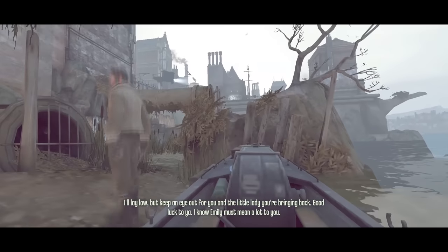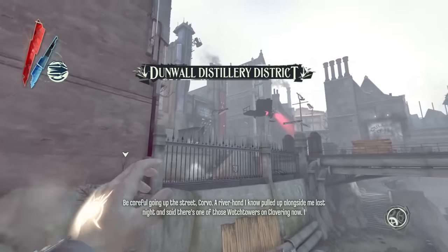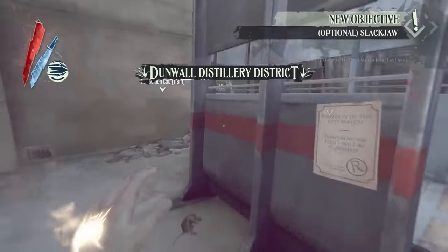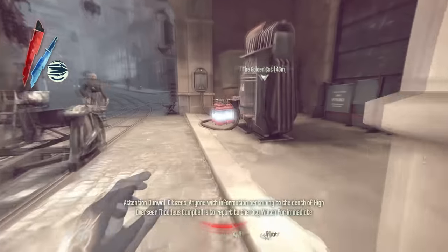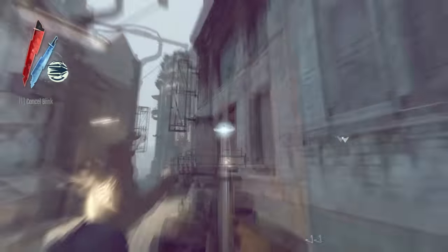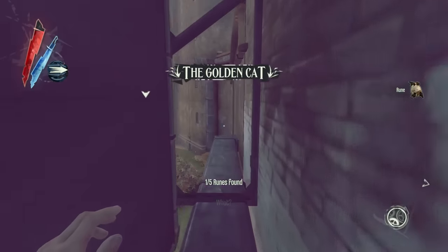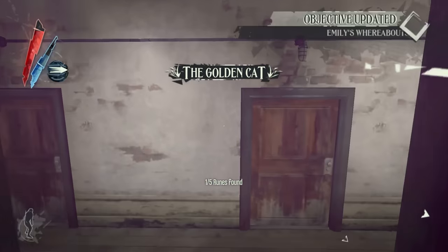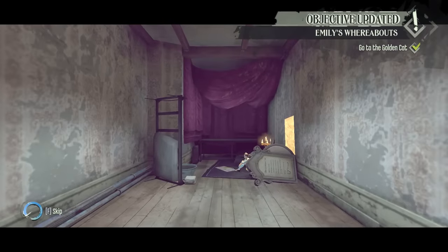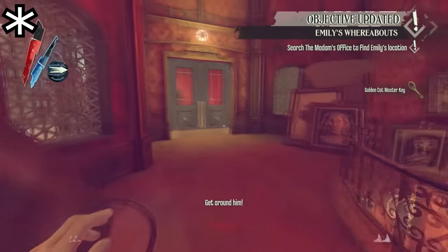Once we're back in the distillery district, we take the same initial path as when we were last here. This time at the security checkpoint, we have to take the oil out of the generator to power down the wall of light, because this time around the hitbox of the wall of light is different and we can't just blink above it. From here, we dash on over to the entrance of the Golden Cat bathhouse. Once we're in the Golden Cat area, we make a brief detour to grab a rune and then dash over to the Golden Cat proper and discover a hiding Emily. After skipping a brief cutscene with her, we damage cancel out of the window we came in through and enter the area where the less-than-safe-for-work activities take place.